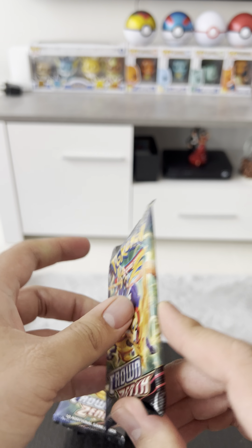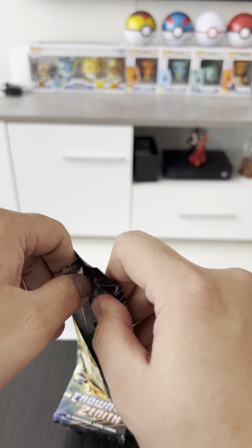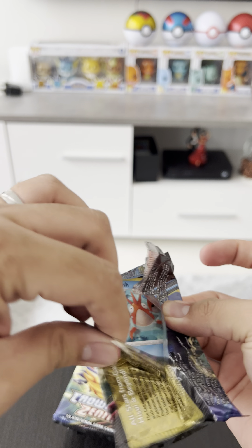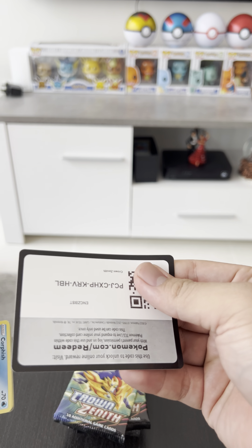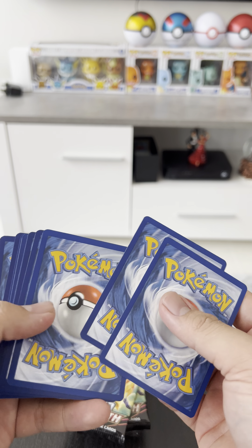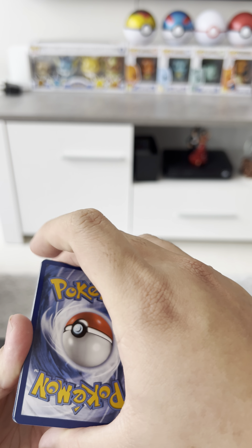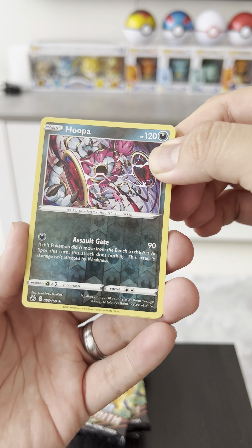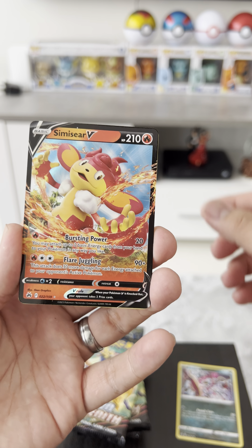Second pack. Here's your code card. One, two, three, four, five, six. All right, so we have Hoopa reverse holo. And Smissier V.